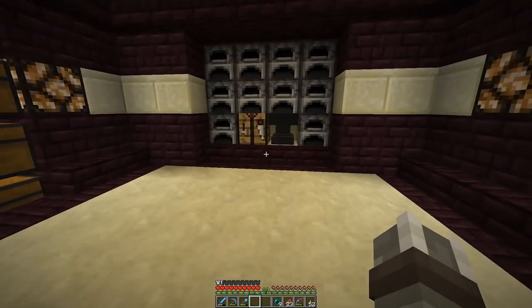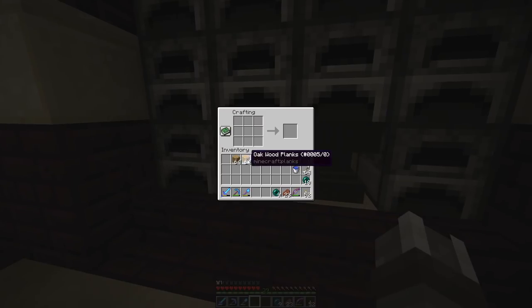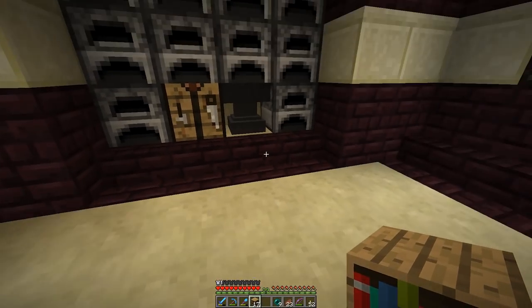Speaking of crafting, there has been one other quality of life change: any items left in a crafting grid, whether a crafting table or in your inventory screen, will automatically be pulled back into your inventory when you close the window, rather than just being dropped into the world like they did previously.